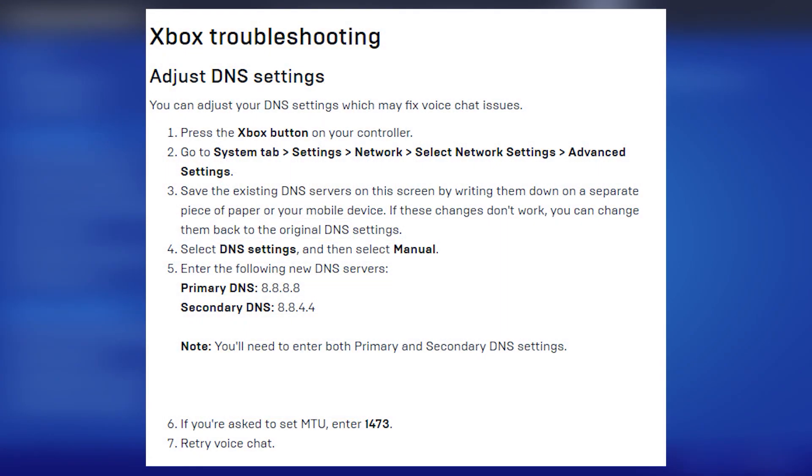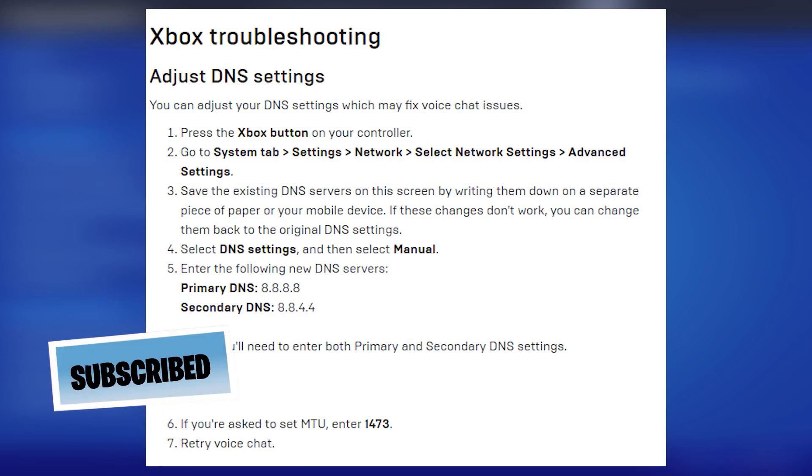You may need to adjust your DNS settings on Xbox, which may fix voice chat issues. To do this, press the Xbox button on your controller, go to the Systems tab, then Settings, then Network, then select Networking Settings, and finally head into Advanced Settings. Once in Advanced Settings, save the existing DNS servers by writing them down on paper or your mobile device — if these changes don't work, you can revert to your original DNS settings.